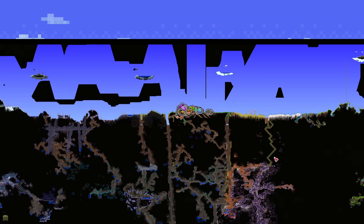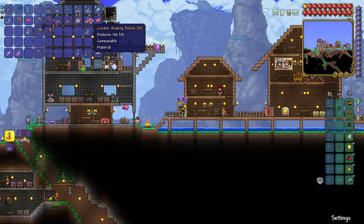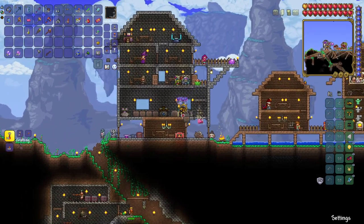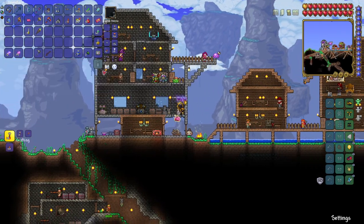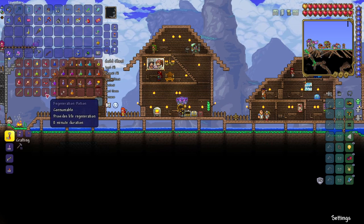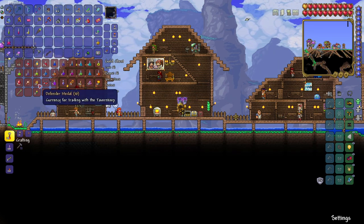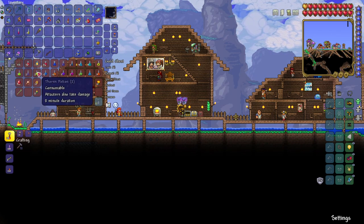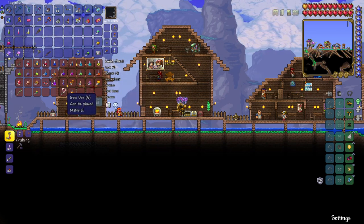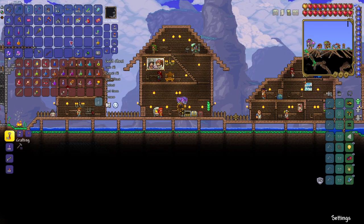Our best course of action now is getting some potions and going over to the jungle for another try at Plantera, trying some different strategies. Let's get all the potions. I already have iron skin on me, I'll get the regen, get the swiftness — those are the base ones. Mana regen sounds pretty good. I don't think I have poison resistance. Maybe an archery potion? That doesn't sound too bad. Okay, that seems good — I got the potions.